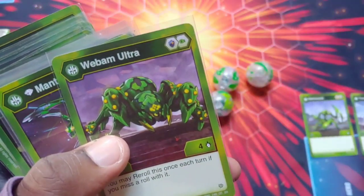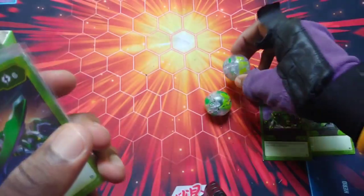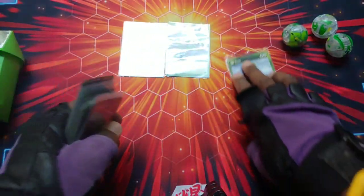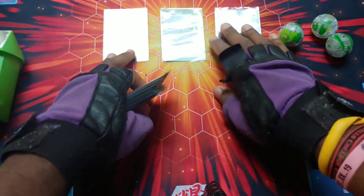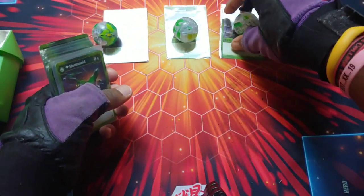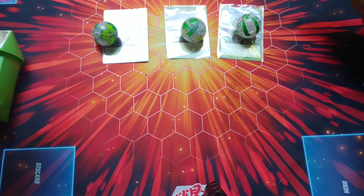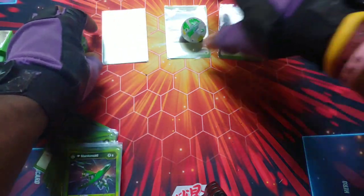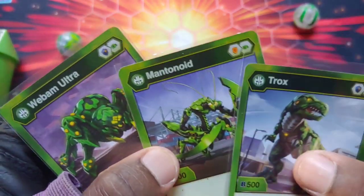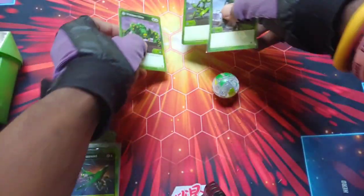We've got Mantanoid, Trox, and Webam Ultra. It's Diamond Trox, Diamond Mantanoid right here, and Diamond Webam. It's a really diverse deck too because you've got magic shields. Webam you can re-roll with, and the shields that come with it are two magic shields, a regular shield, two fists, and a Helix.